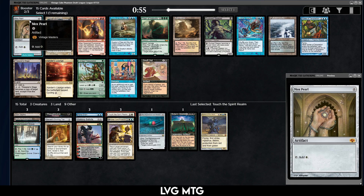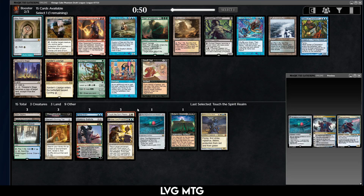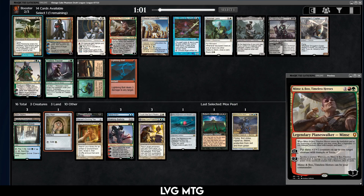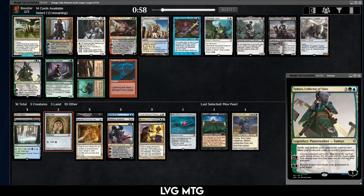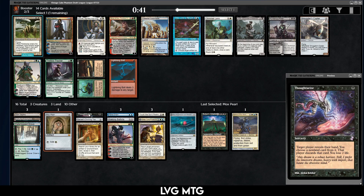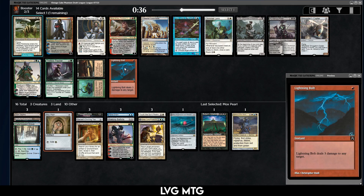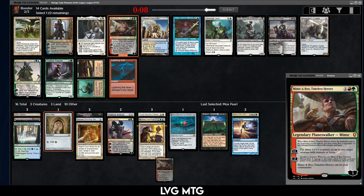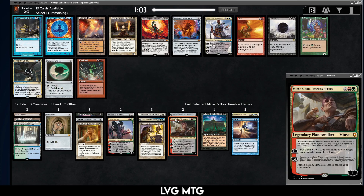The first booster also had a Paradoxical Outcome — I think that didn't come back. It would have been sweet for what I'm maybe trying to assemble, but take the Mox Pearl. A Marine, Minsc and Boo, Lightning Bolt, Tamiyo, Dack Faden — not necessarily blue. Honestly I have no idea what color I am. I have this Mana Drain but it's looking less likely that we're actually going to play it. I'll just take Minsc and Boo — the most powerful card — and we'll see where we end up.